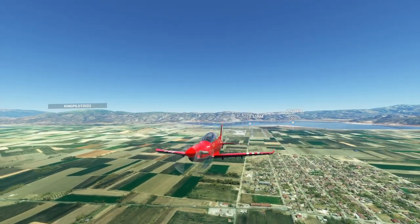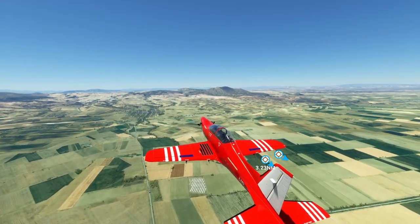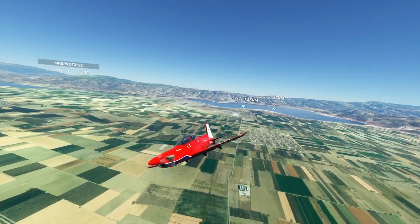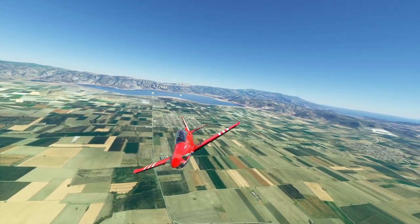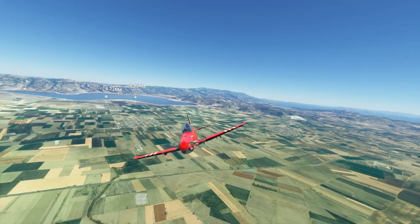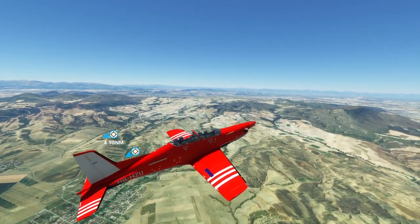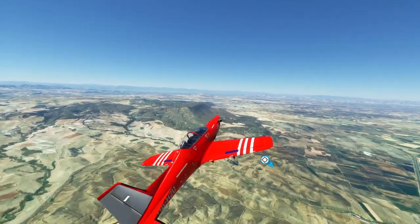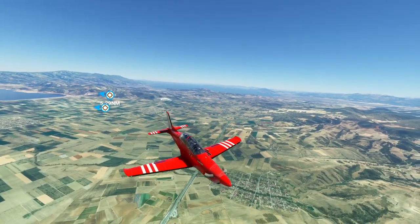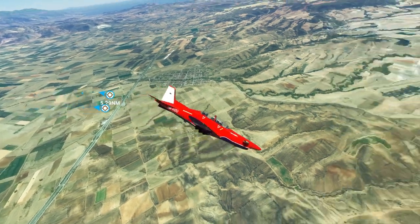Somebody mentioned this livery so I had to show it. I always like this plane to fly — it's very cool, good for flying around, and very decent when it comes to taking off and landing. Not bad at all, easy to control. You've got the red top and the blue belly — you can see, very nice.